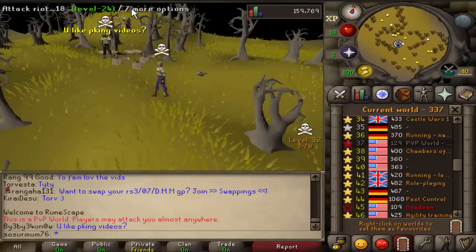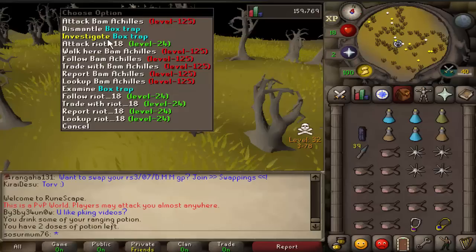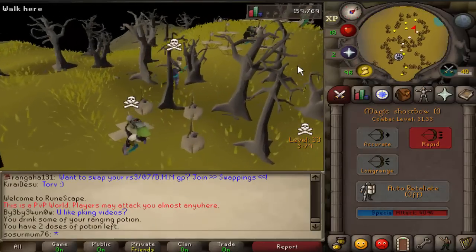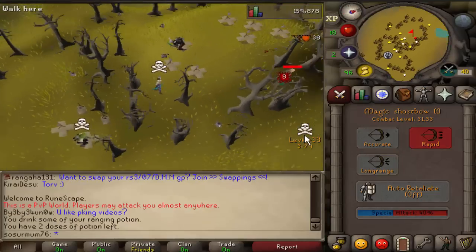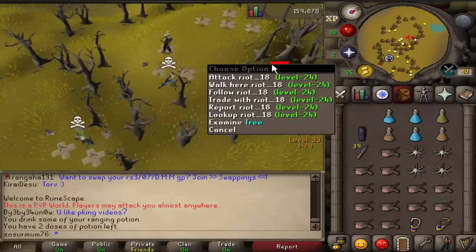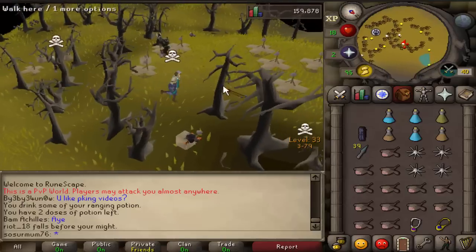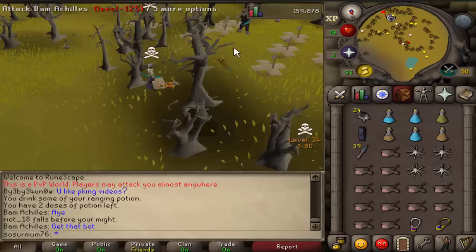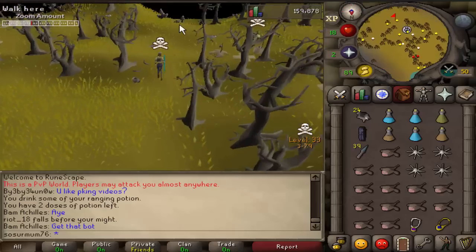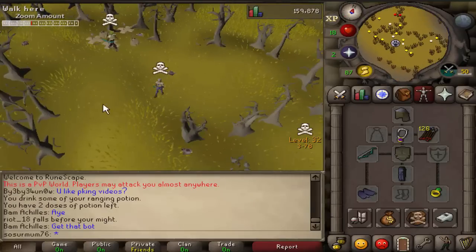Oh my god, there's someone there! Here we go boys, this is it. I haven't found anyone in so long. He's about to log out — get the hit, get the hit — yes we got the hit! I need a spec. We killed him right there! Wait, he has 99 Hunter. This took me so long — this is the first kill in two days. Let's go! Finally got a kill. Oh my god, this took me two days to find someone. 68K — balling!